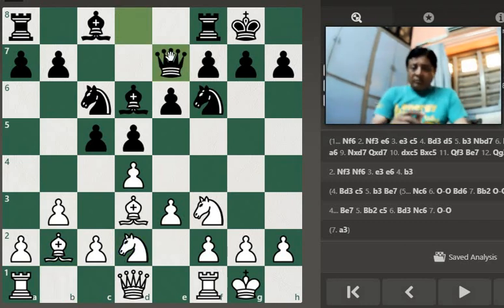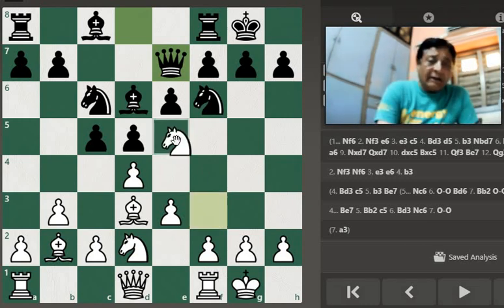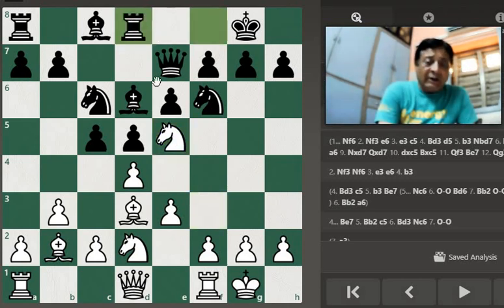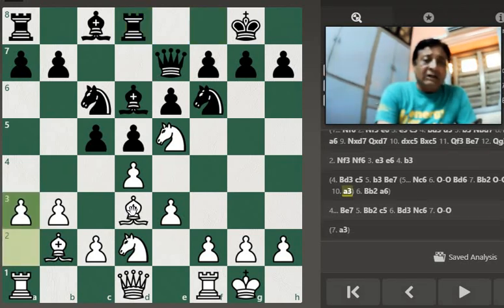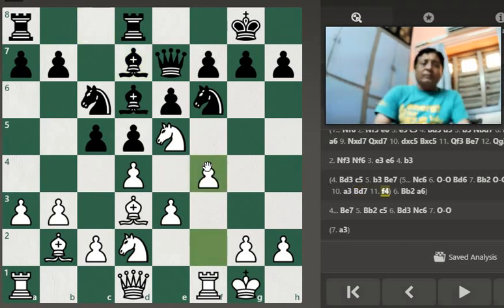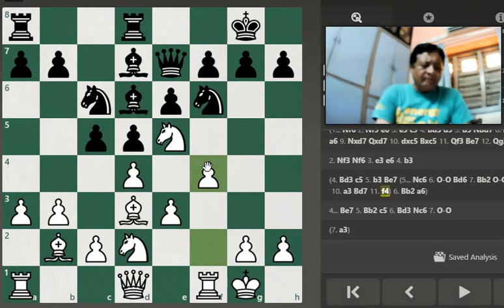यहां पर queen c7 better option है लेकिन queen e7 के सामने Ne5 best option है। Rook d8 — आपके queen के line में extra attack की planning है और rook को एक अच्छी जगह पर खेलना है। Rd8 के reply में a3 खेलना है ताकि knight b4 आके bishop को disturb न करे — यह waiting move है। Bishop b2 के बाद e4 खेलते हैं — Colle System में e4 बहुत strong move होती है।